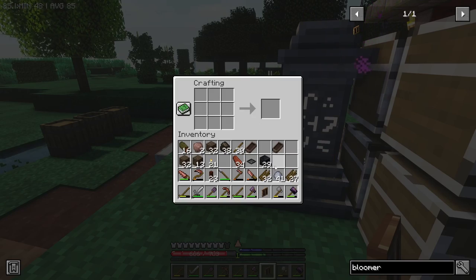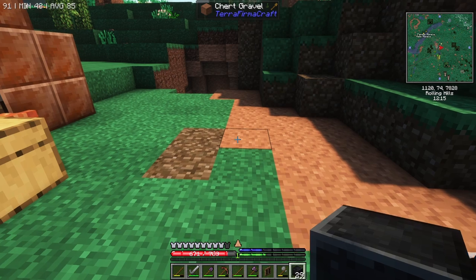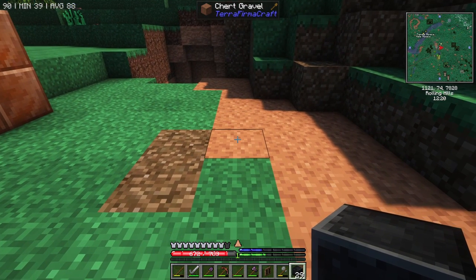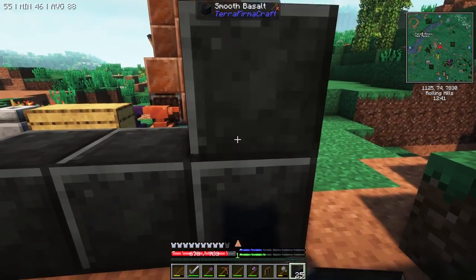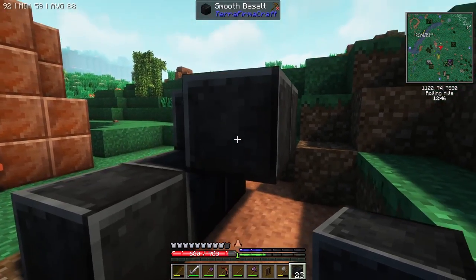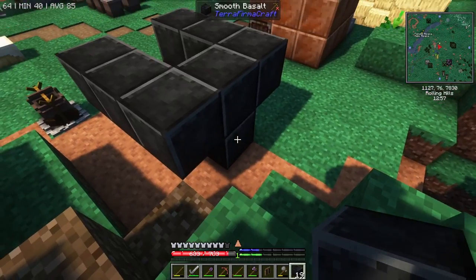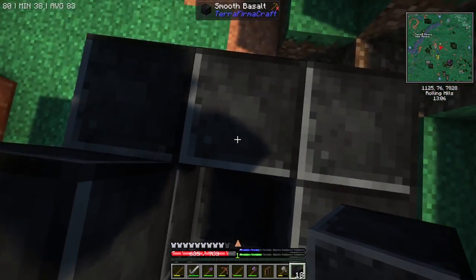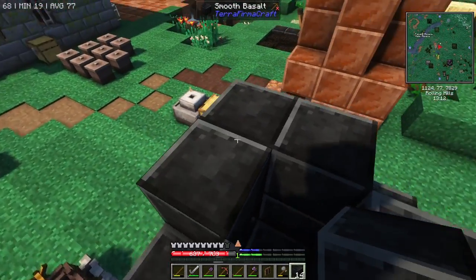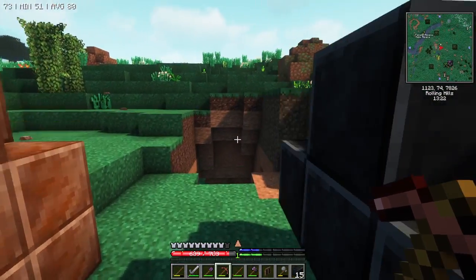Now to set up the bloomerie. It looks like this — any kind of stone blocks, you can even use cobble, but that will potentially collapse, so you need to use more cobble to compensate. Here's what the bloomerie looks like: two blocks there, a temp block here. These corner blocks in the bottom block aren't strictly necessary, but you can have extra blocks around, no problem. And then it needs a chimney on top — one, two, three.